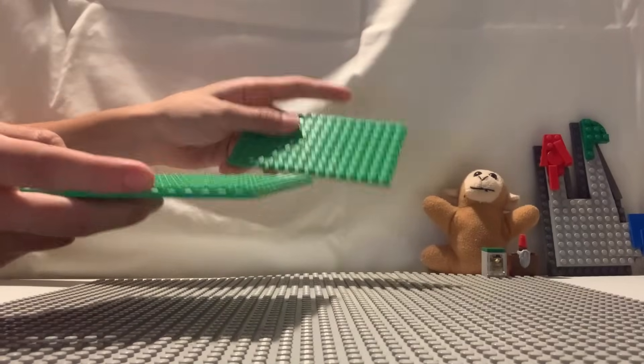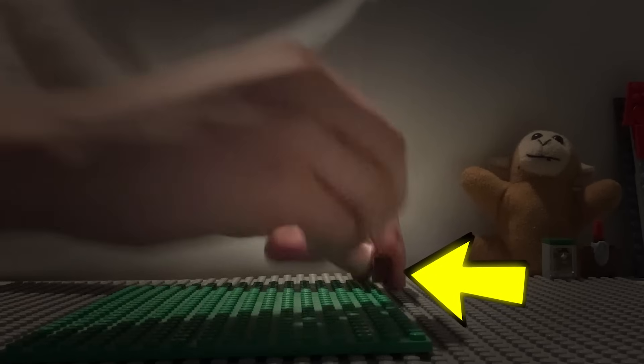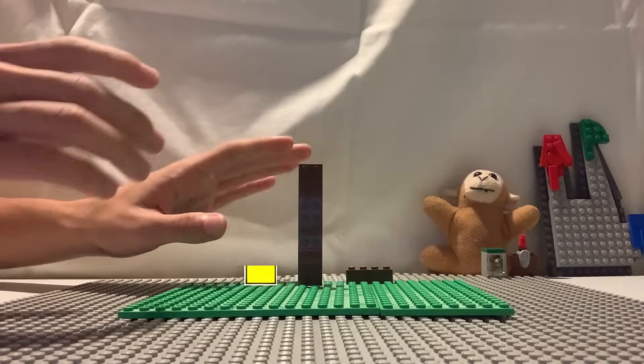To begin, we have two base plates for the grass to make a foundation, and a ground piece to connect them. Next, we're going to do the illegal building — placing pieces in between the studs like this so that they stand.